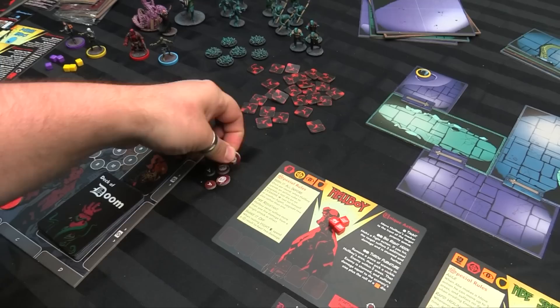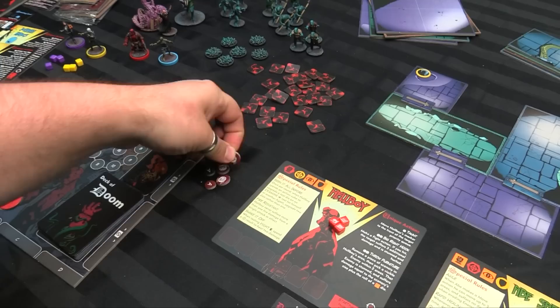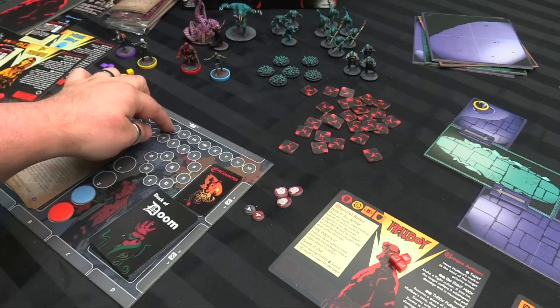You've got your insight tokens — these can be clues that you can get if you learn about someone. These are event tokens — usually you place one of these on the Doom Tracker, and there can be a card associated with it that you'll have to flip over if the Doom Tracker gets there.